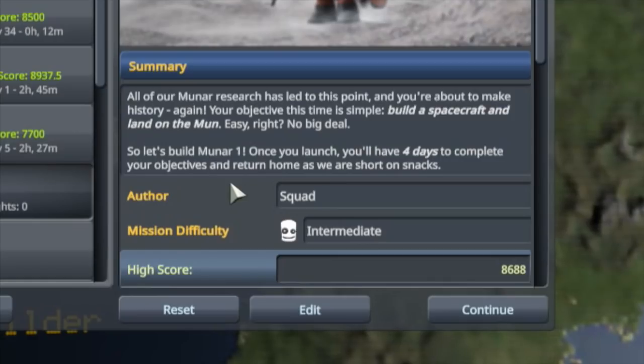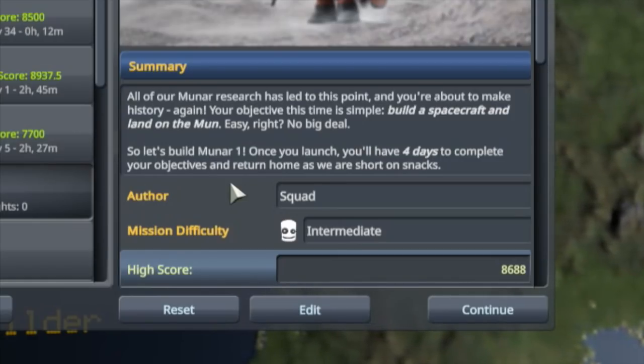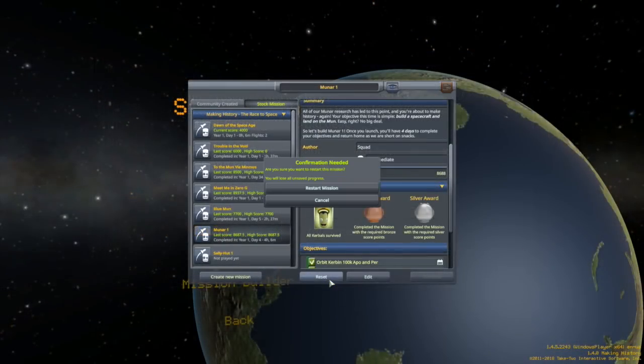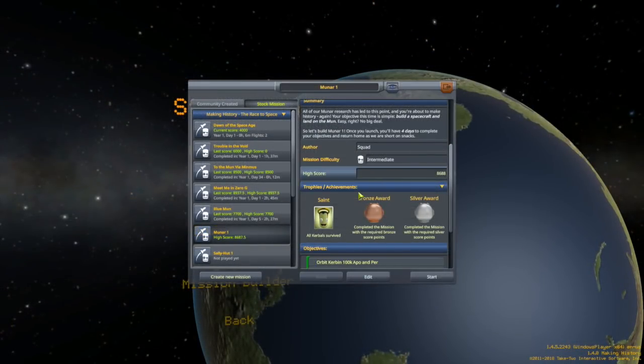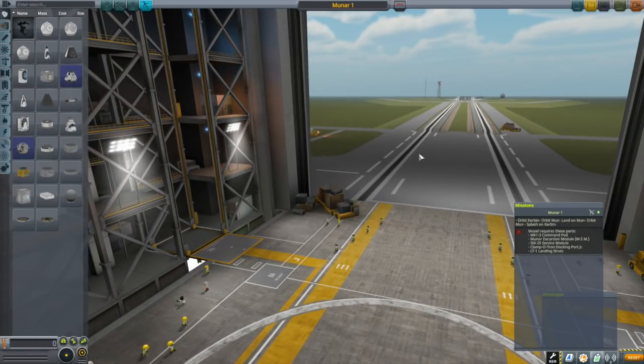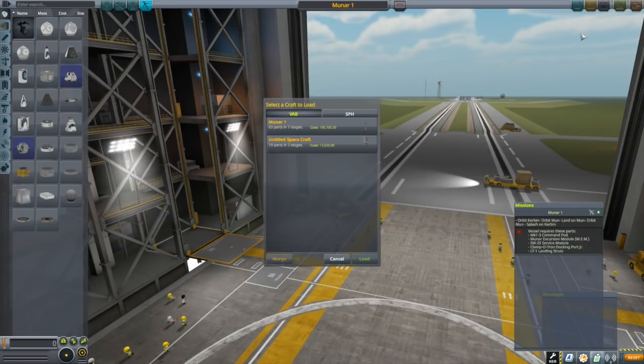Once you launch, you'll have four days to complete your objective and return home, as we are short on snacks. So we will be restarting the mission, hitting start — and we are off. We are once again starting in the VAB, and we are building Moonar 1.